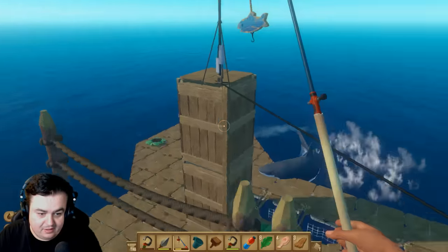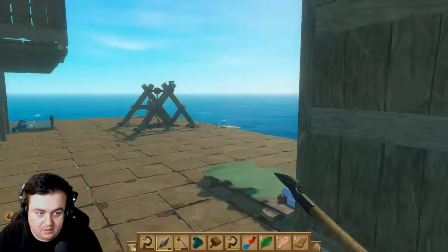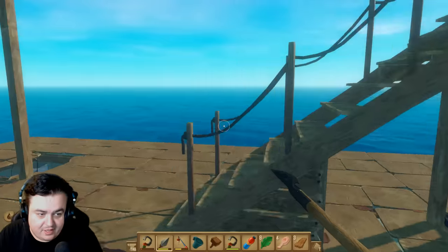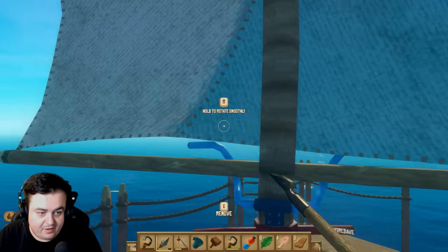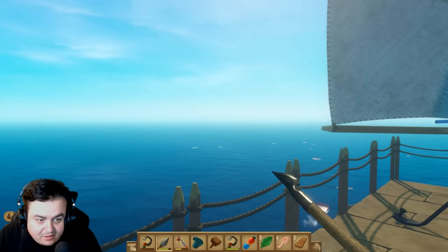Oh, hang on! I see it! I see it! I see it! Move the sail slightly left, like a tad left. I'm going back up because I had to get the shark off. I see it. I see, like, houses. They're like thatched. Like a building, maybe? Yeah, I see some lines.